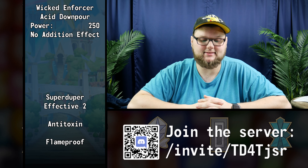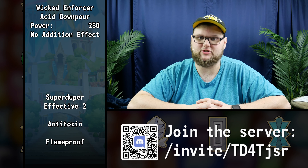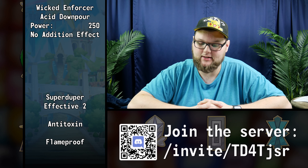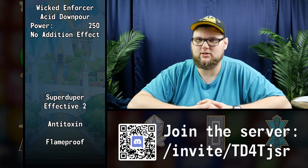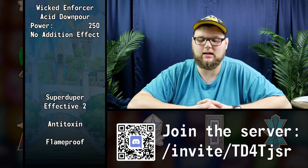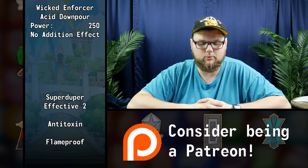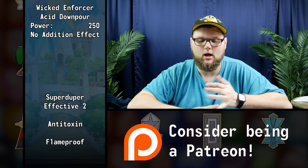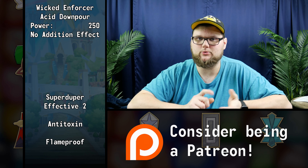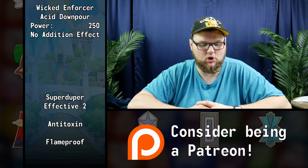"Wicked Enforcer Acid Downpour" is a mouthful — that's our sync move. Fairly standard actually, 250 base power with no additional effects. I kind of wish it would have gotten a little more powerful if the target was poisoned — that actually would have made this a little better for me. Three different passives: Super Effective 2 powers up super effective moves, Anti-Toxin means we can be poisoned or badly poisoned, and Flame Proof means we cannot be burned.